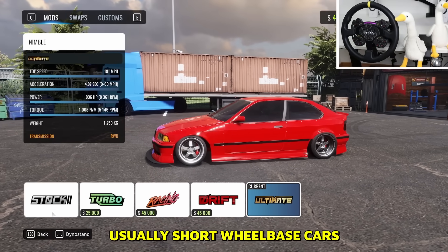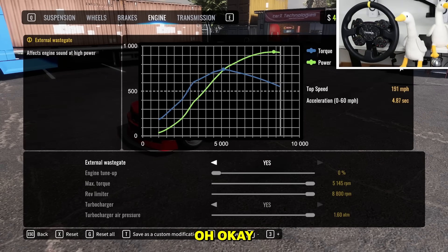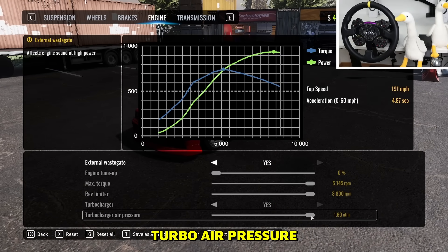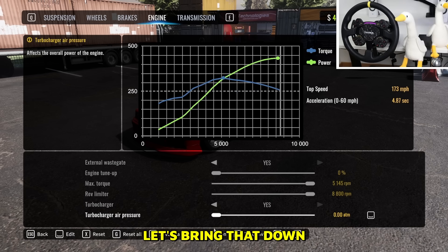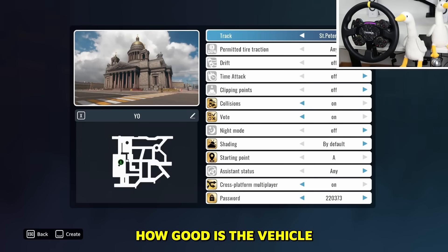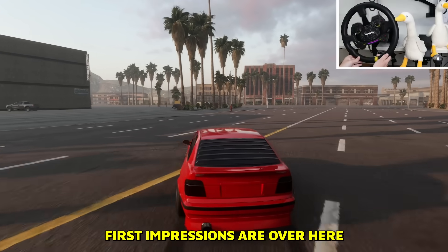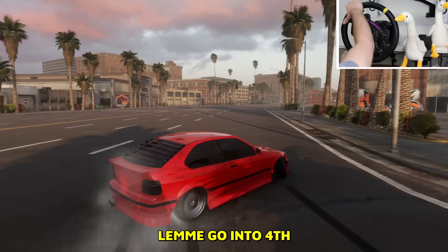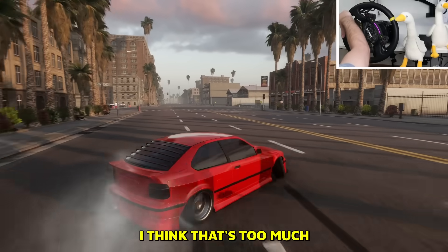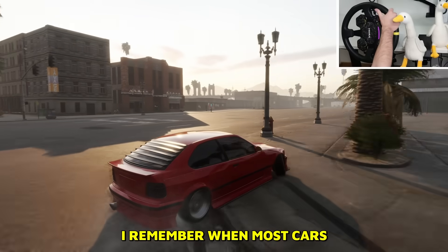Now, how does it handle? Usually short wheelbase cars are not that great for drifting, at least on a steering wheel. How much horsepower do I have? 900 — I think that's even too much. Let me bring the turbo air pressure down to about 500. Alright, we're in — let's let it rip and see the first impressions. In third gear, fourth gear — 1000 horsepower in the ultimate setup is too much; 500 is really good.